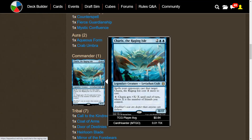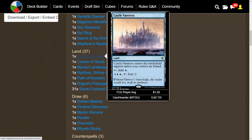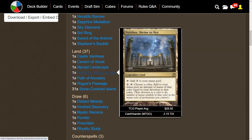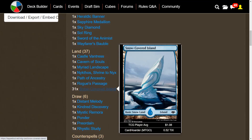Mono Blue Voltron with nothing but a bunch of equipment would be a little boring, so we're doing Crab Tribal. For lands, we have Castle Vantress — always nice to scry and set up your next turn. Cavern of Souls is perfect because we don't want our commander countered, so just choose Crabs and make whatever crab you play uncounterable. Myriad Landscape to get more islands, Nykthos Shrine to Nyx for more mana in a monocolored deck, Path of Ancestry for scrying, Rogue's Passage to make Charek's unblockable, and 31 Snow-Covered Islands.